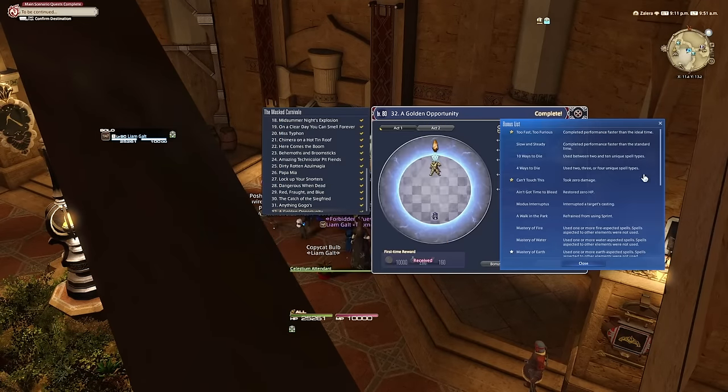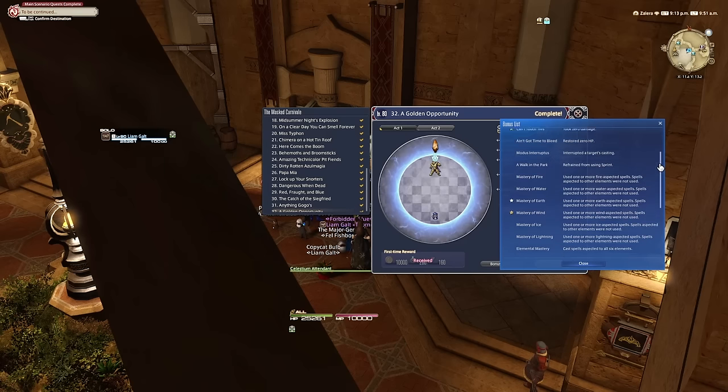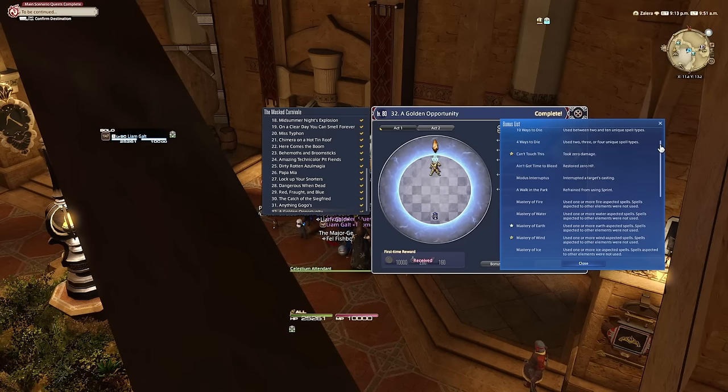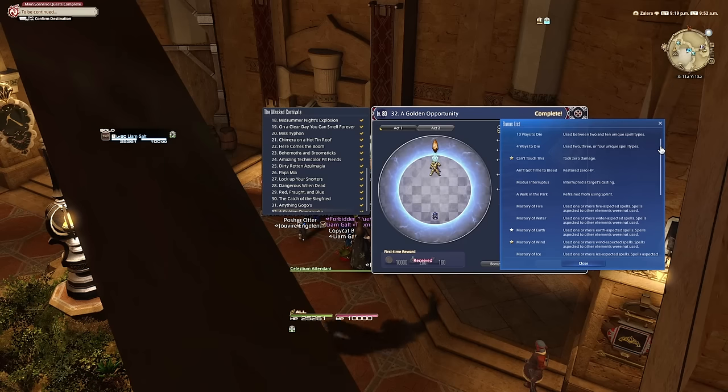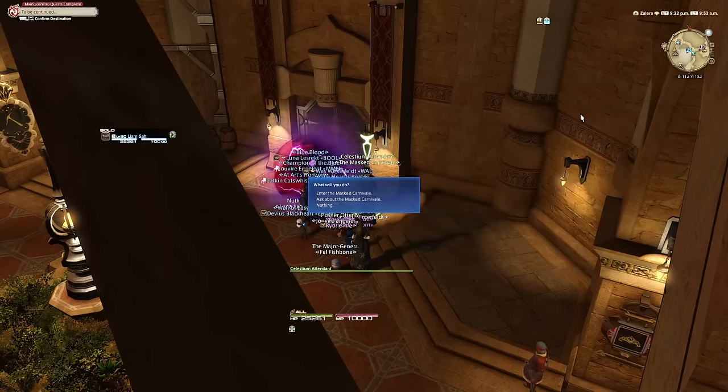It's not total mastery, just elemental mastery, and 'a walk in the park' so you can't sprint. Then there's one extra condition where in the second act there will be a crystal that'll be targetable, and you just can't damage that. There's no speed requirement, no requirement on vuln stacks — you can get hit and that's fine. There's no 'can't touch this' or anything, so it's actually pretty accessible from an achievement point of view.